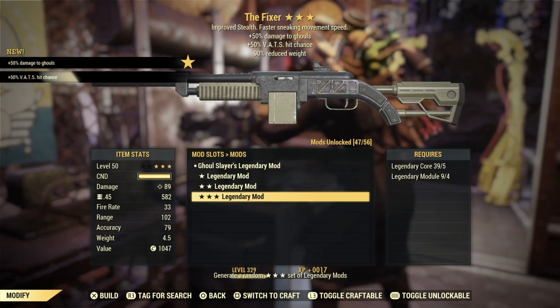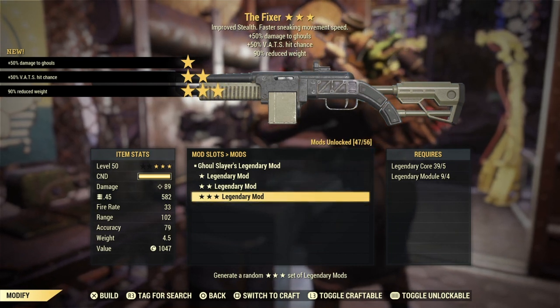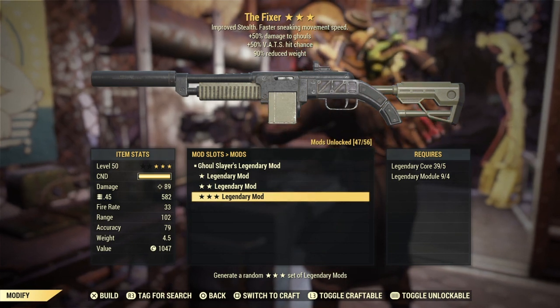Going for roll number one: 50% damage to ghouls, vats hit chance, and reduced weight. Not a god roll. Moving on to the next one.